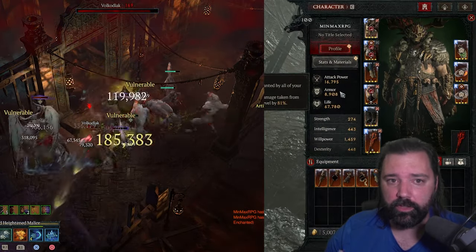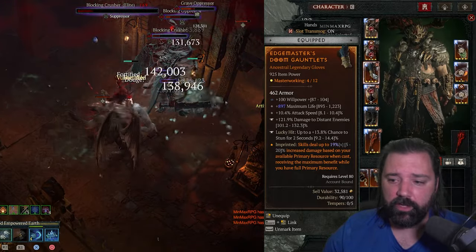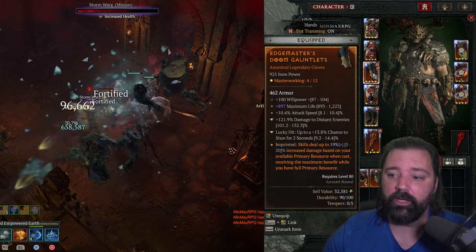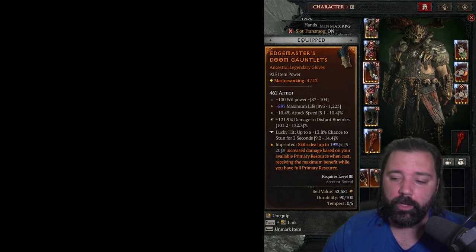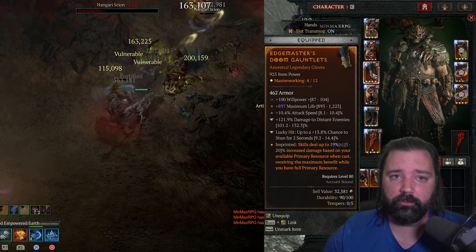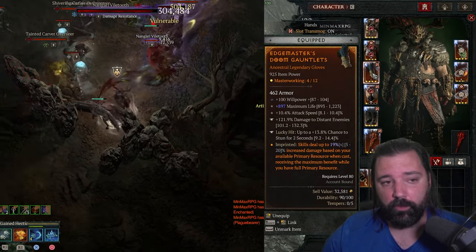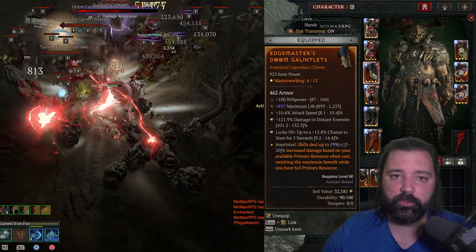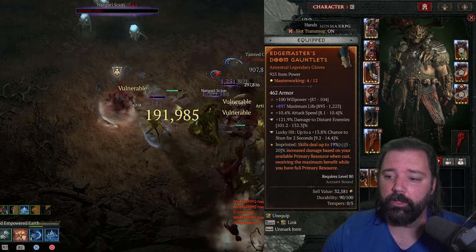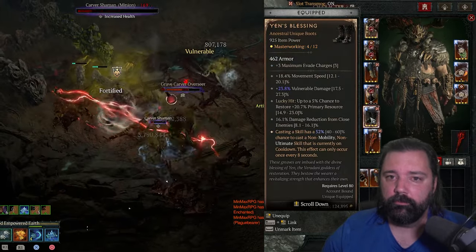Edge Master's Aspect goes in the glove slot. This deals a large amount of multiplicative damage because we're almost always going to be at maximum primary resource — as soon as we start generating it, we just sit at full the entire time. For glove affixes, look for Willpower, Maximum Life, and Attack Speed. If you can get Attack Speed as a greater affix, even better. For tempering, we're going Damage to Distant Enemies — a really common theme in this build — and Lucky Hit Chance to Stun/Freeze.